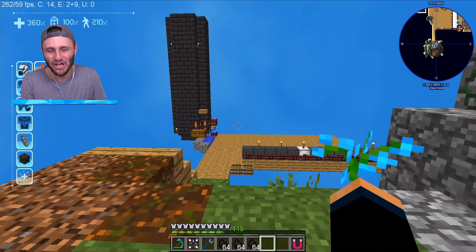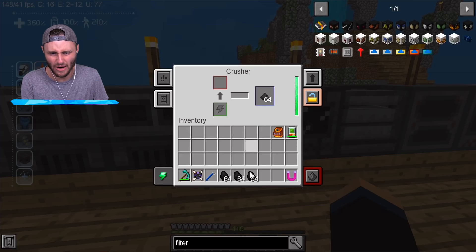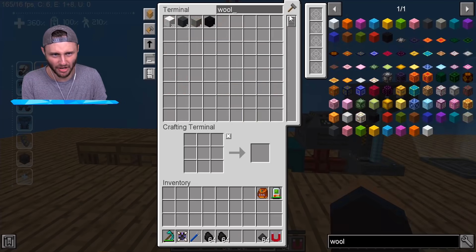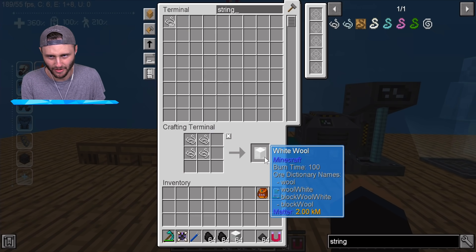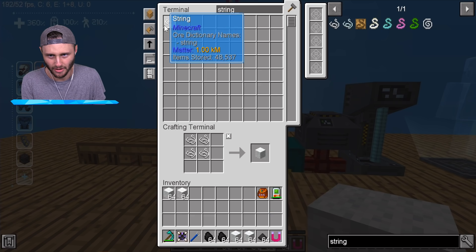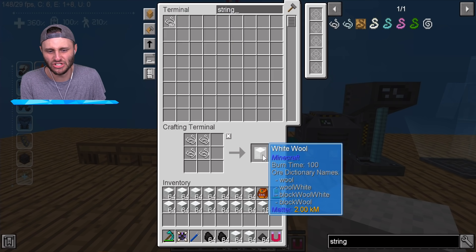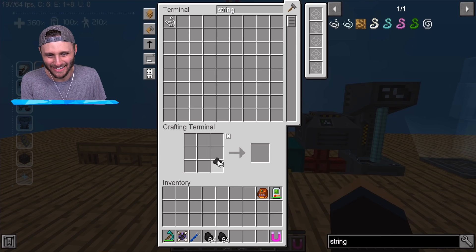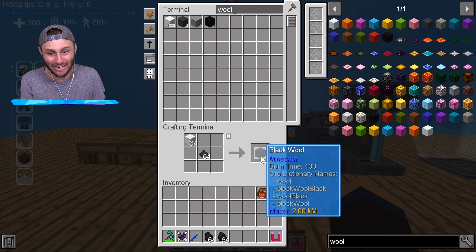I need to fix this, we need to hurry up. I am running out of power quick - I need all this pulverized coal. I also need a bunch of wool - let's make a ton of wool from this string. We've got 46,000 string. Now if we combine the wool we get black wool.